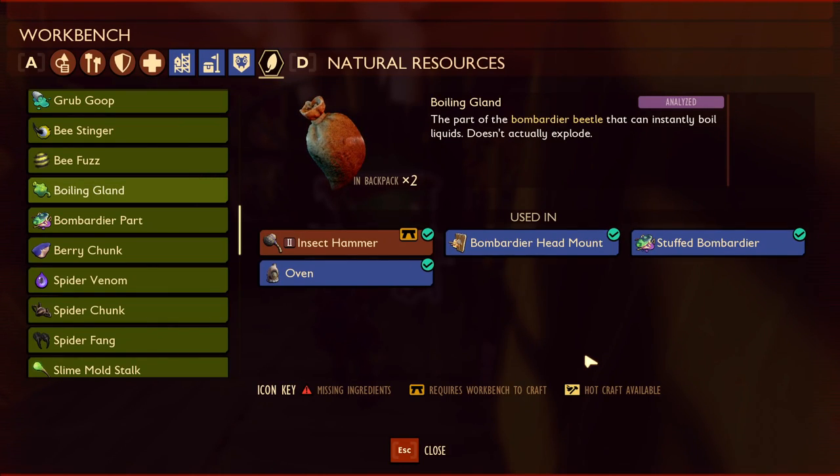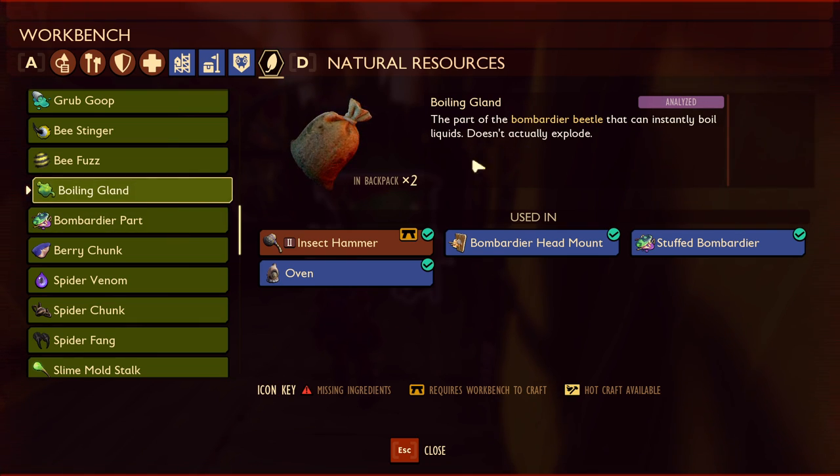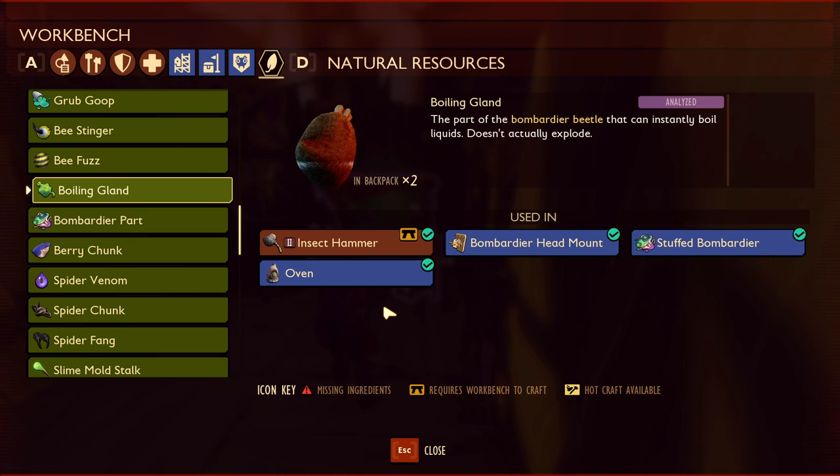Before we hop into the backyard and I show you where the Bombardier beetles spawn, I'm going to quickly show you the resources they drop. They drop the Boiling Gland, which will allow you to craft the insect hammer, the Bombardier head mount, the stuffed Bombardier, and the oven. The Boiling Gland is important if you're trying to do some of the stuff from the Sherman Doom update.